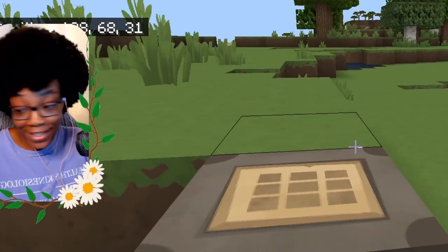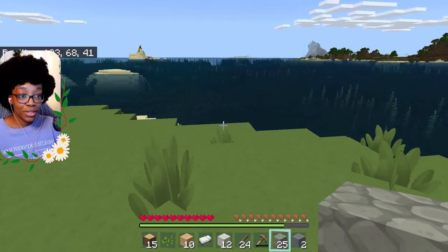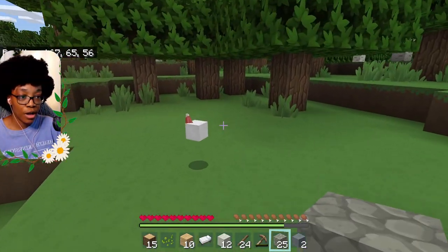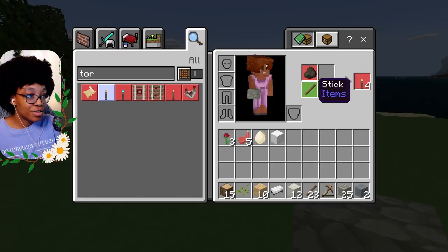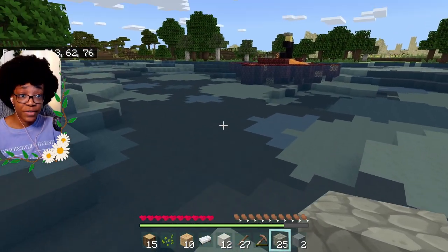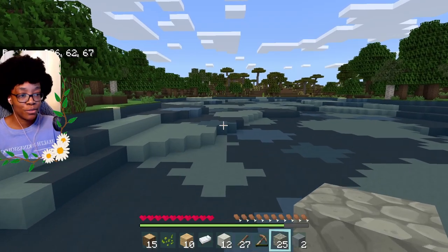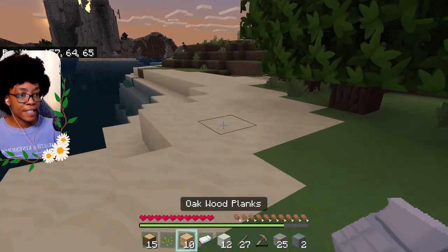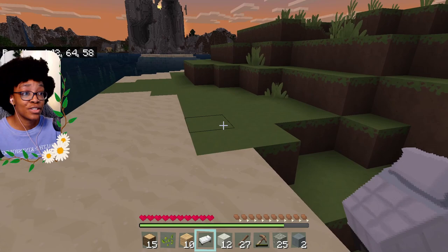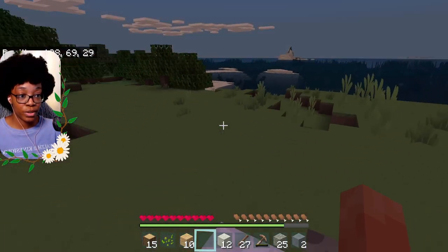I'm going to write down these coordinates of where the crafting table is before I forget. Hello, sheepie — you weren't here yesterday. I still want to find coal and need some light. I'm wondering if I can make a torch from lava — turns out you need charcoal and a stick. Our flower cottage village should definitely have a farm and some animals. It is getting to nighttime already on day two — it went by so much faster!